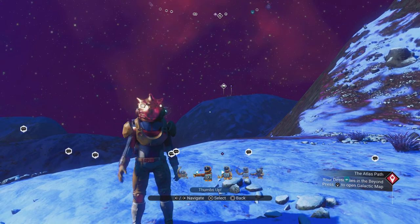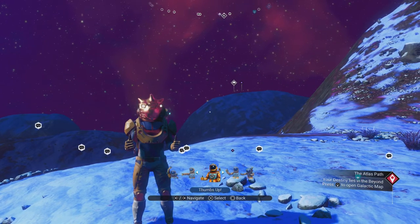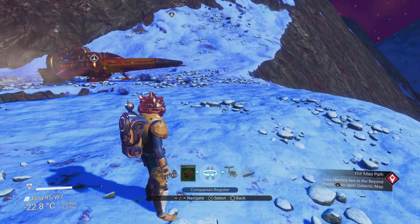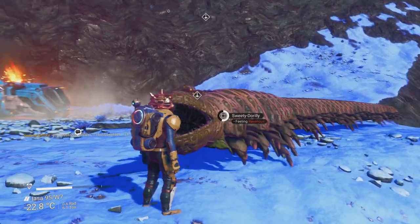Hello there chums, it is Captain Stephen. Today for you guys in No Man's Sky, I am going to be hatching an egg — well, I hope to be hatching an egg. To be honest, I think they take 24 hours to hatch, so let's see how we get on.